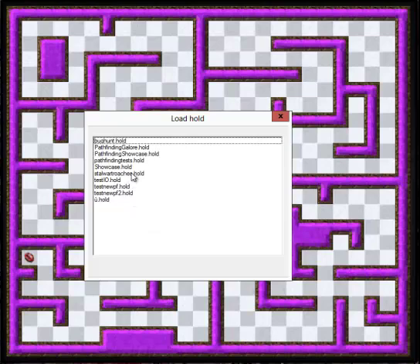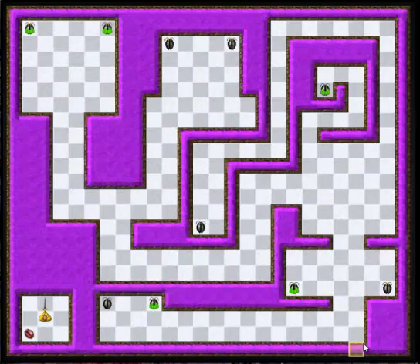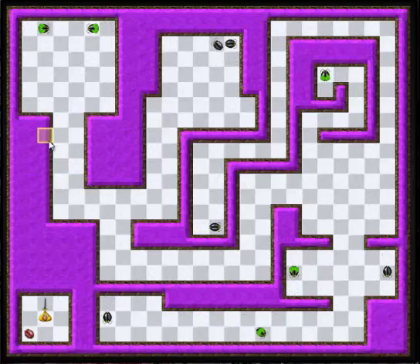I believe the coolest thing I developed is a new type of roaches — stalwart roaches. As you can see, they have a little green cape, and they are actually friendly units, so they will attack the other roaches. In this room we have only roach queens, so I will start the simulation, and as you can see, they will try to avoid one another.